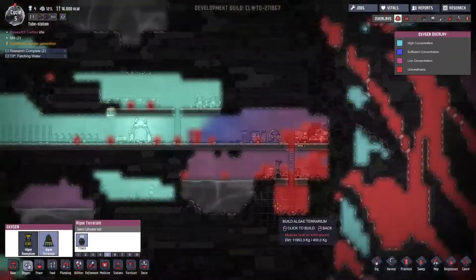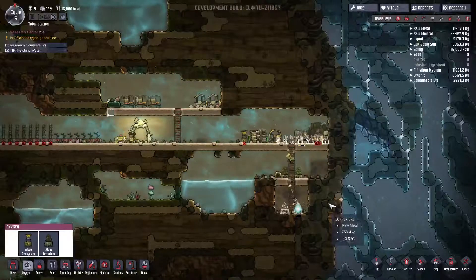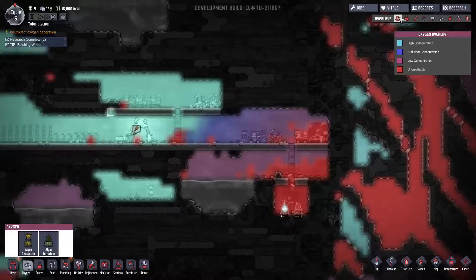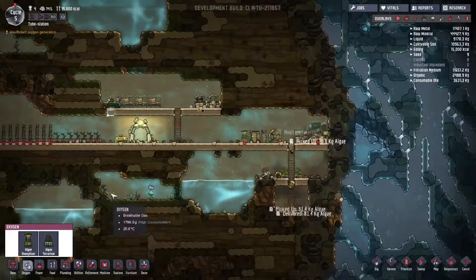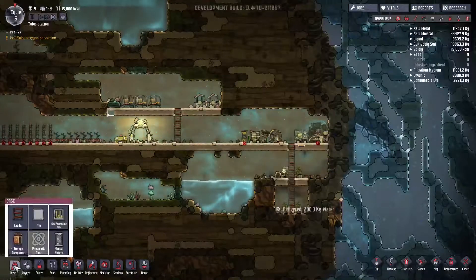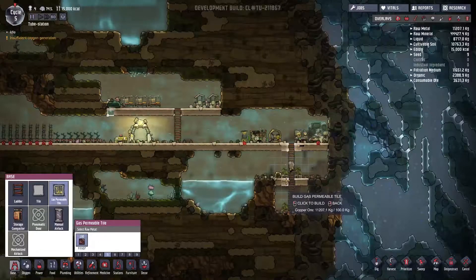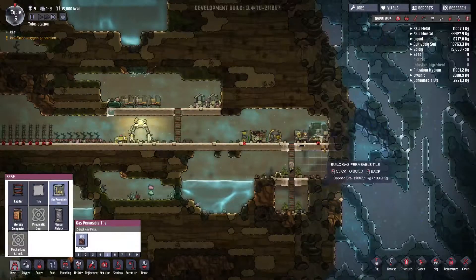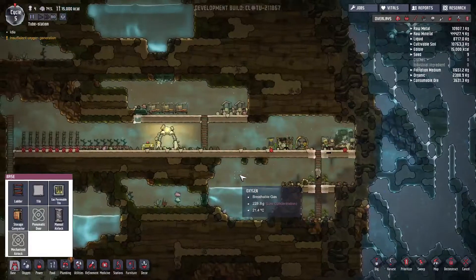Let's just get this little bit here done and then we're going to wrap up for this episode. We're going to pop down a couple more algae terrariums. These algae terrariums are going to slowly consume CO2 and convert it into oxygen. The algae deoxidizer — as soon as it's finished being built, I'm actually going to turn it off for the moment, because it produces new oxygen but uses algae at an alarming rate, so we only want to use that in spurts. Our research just completed. Now I have these gas permeable tiles — I'll pop some in to help the air flow better and get that CO2 out of the corner. Those will get built in the next episode. That is it for now — have a good one.